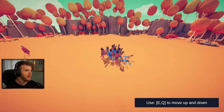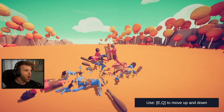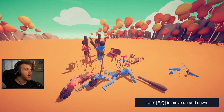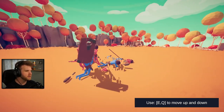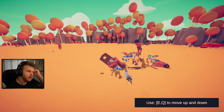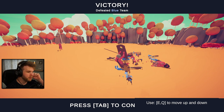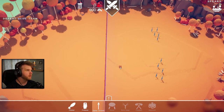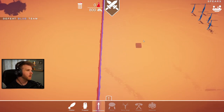Come on boys, you got this! Oh nice - the protectors are going in with the shields. Oh he's bad - oh, is he dead? No he's up - get up, knock him out! Nice, did we do it? Oh my god, my spear person almost killed one of our own people. Things are falling apart here.